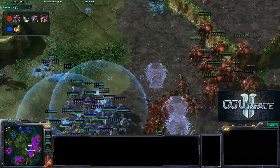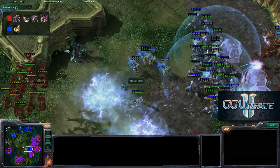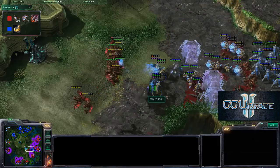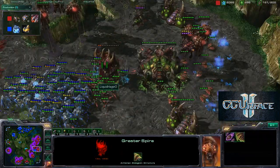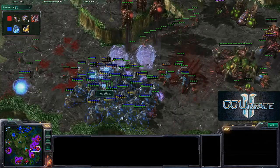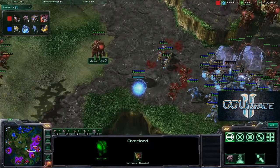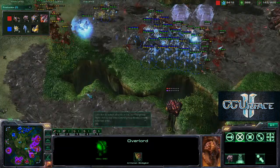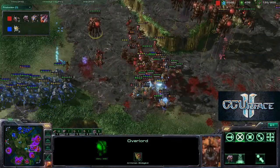Storms in the back — the templar is fighting off the mutalisks, storms are fighting off the hydras, very nice play. But these high templars are a little bit out of position, and with the greater spire in the front that's not a good idea. He does take down the nexus; there are two high templars in the mix and he's trying to snipe these mutalisks.